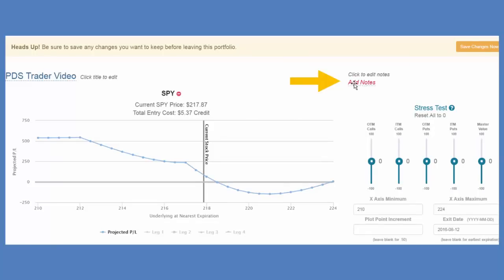I can add notes so when I save it and reference it at a future date, I know exactly what it is without having to open it. Those are saved even if you stop subscribing — they're saved for 90 days. So if you go on vacation for a month and don't want to subscribe, you can come back and those will still be there within 90 days.